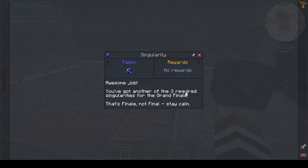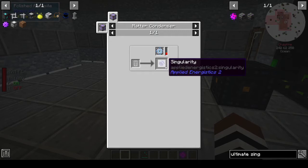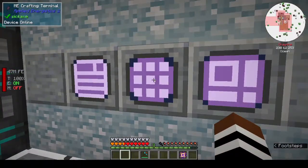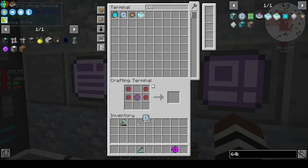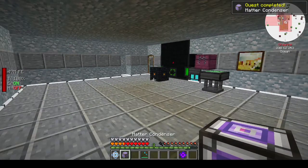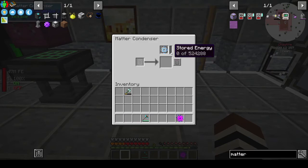I might have some of those. I've got lots of stuff in here now. We have them because I went on a building spree and made loads. We just need one. And a matter condenser - that was amazingly simple. Let's put these down here, stored energy - matter balls, singularities, singularities.